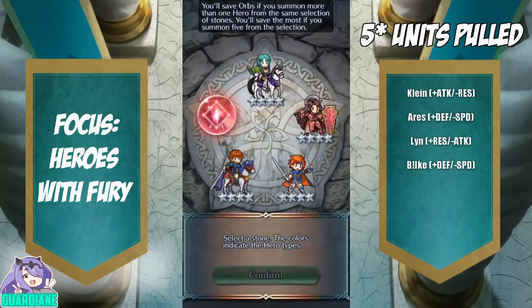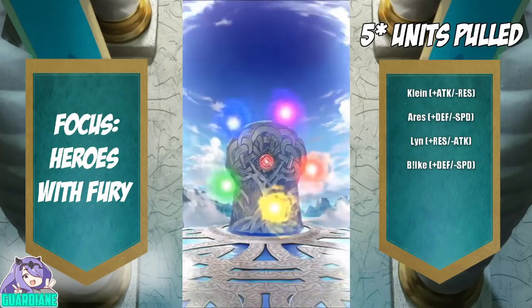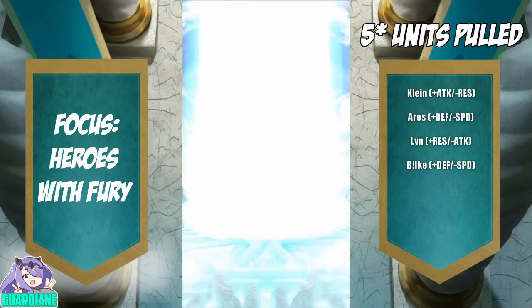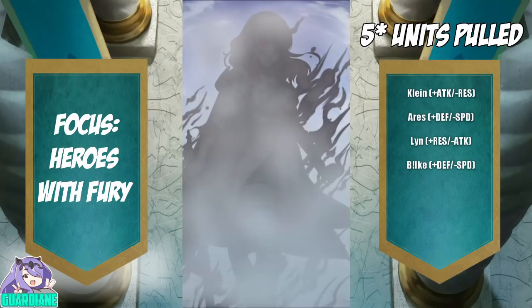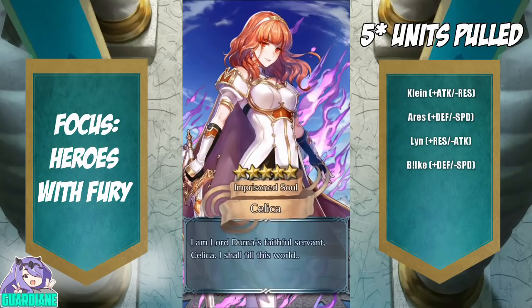This might end up being a bust — we're just going to pull on this last red. All four-stars for the first circle, so that's awesome. Oh wow! That's crazy! We got Fallen Celica — I have wanted her for so long!